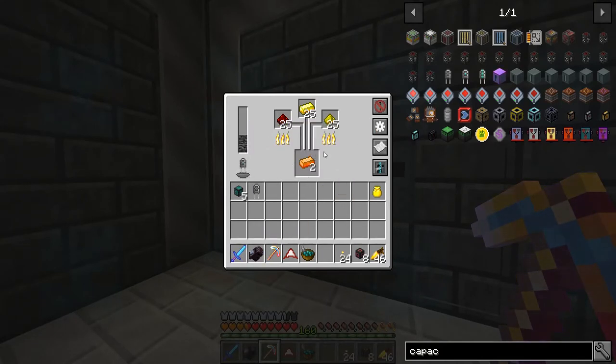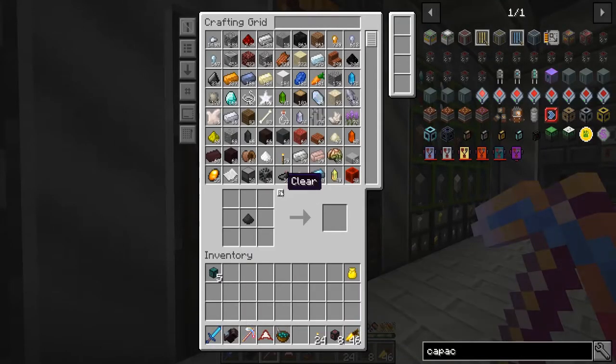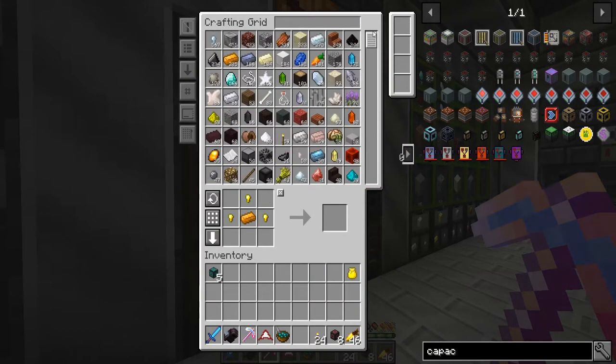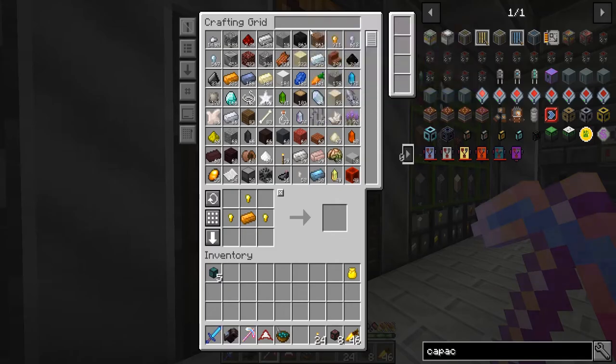Let's see how much quicker — oh yeah, that's fast! I like it. Now because we have ender pearls being crafted, we can go straight to Octactic. I don't know if our generators are going to keep up with that at this point, but it's going to be awesome, so we're doing it anyway.